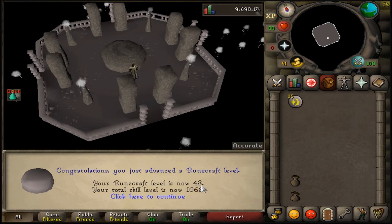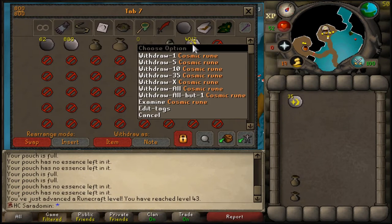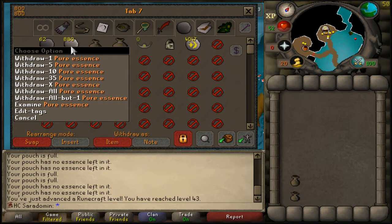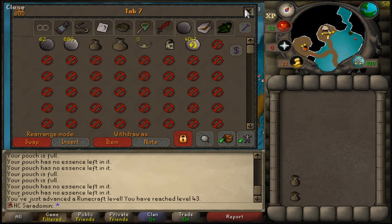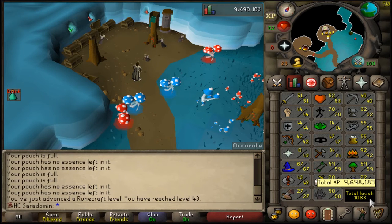It is the next day now. I said that I wanted to get this video up last night, but I did not do anything last night. Right now I just achieved 43 Runecrafting, and we have around 4,000 cosmics in the bank. I have 4,012 cosmic runes in the bank and 880 pure essence left, which I will be doing over the weekend. One last look at the stats — got 43 Runecrafting, 1,063 total level, about to hit 10 million total experience, which is pretty cool.